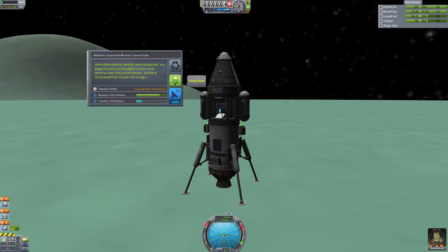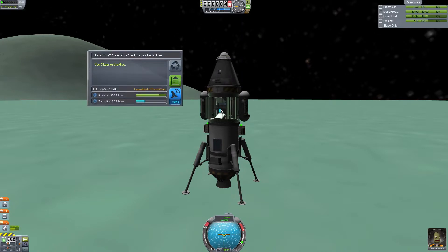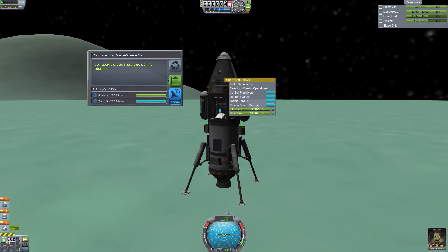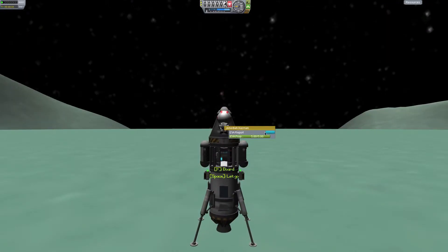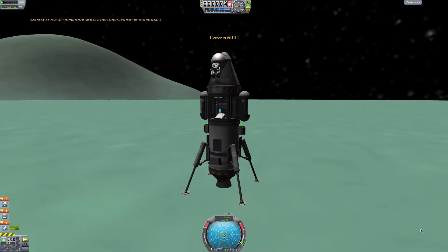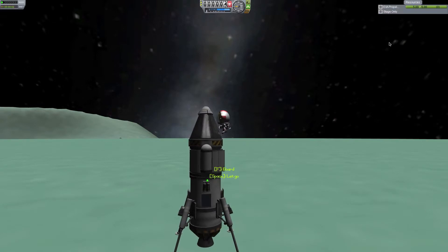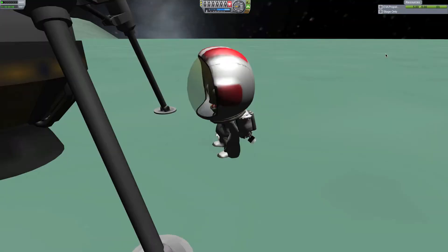Observe materials bay. While the material samples were processed, you began to turn your thoughts on how Minmus looks like a mint dessert, and discovered that you are now hungry. Let's get one of these — observe the goo. Crew report. EVA report — I think I already got this one. Giant steps for Kerbal kind — one small leap for Kerbals. Yay!